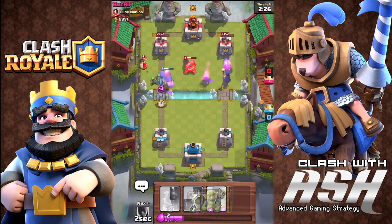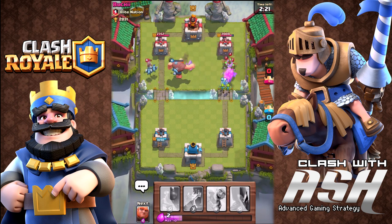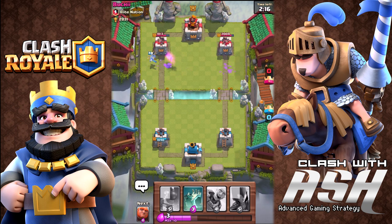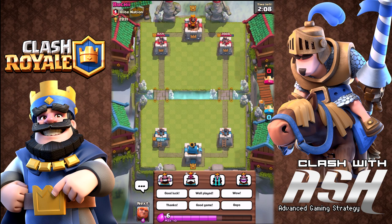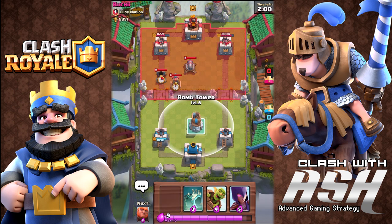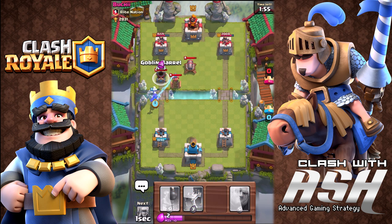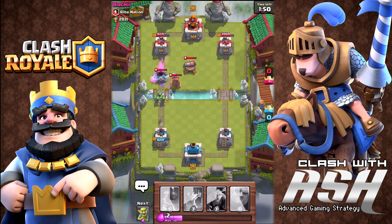In the right-hand lane we have the witch going to town. In the left-hand lane we have the giant followed by the minions. If you want to check out some strategy videos, I have over 45 videos on Clash Royale covering different decks, strategies, and winning combinations. But when it all comes down to it, this game is about elixir conservation — using elixir at the best moments, mainly when your opponent is low on elixir.